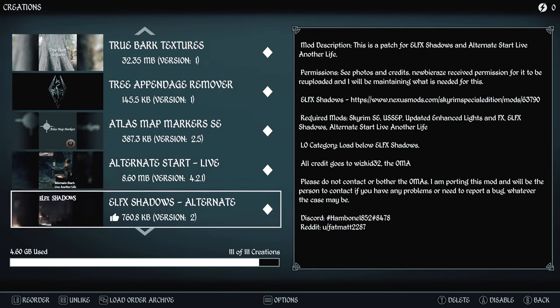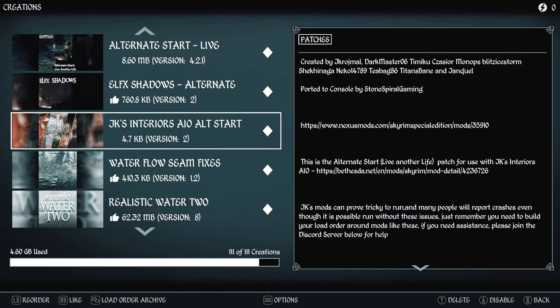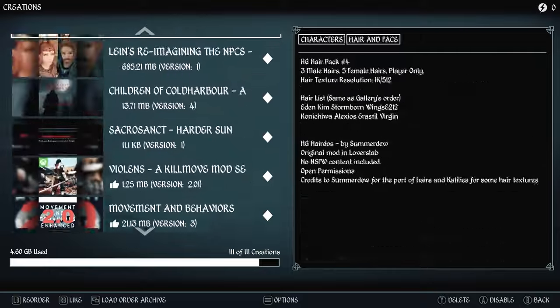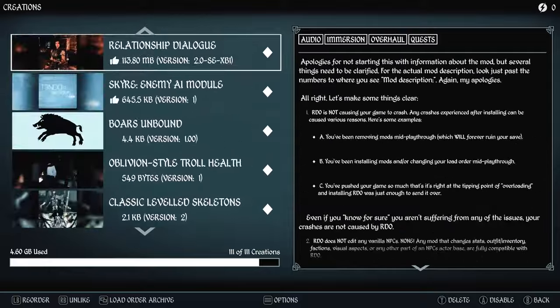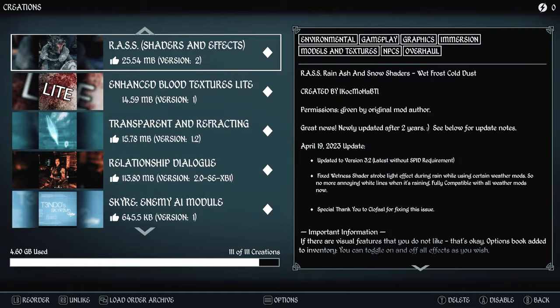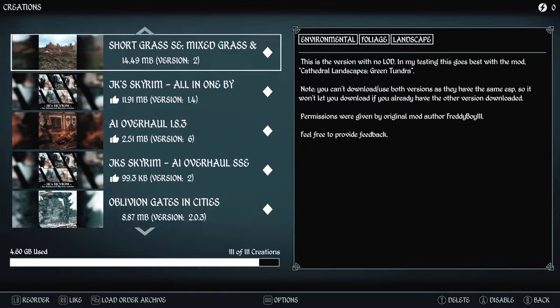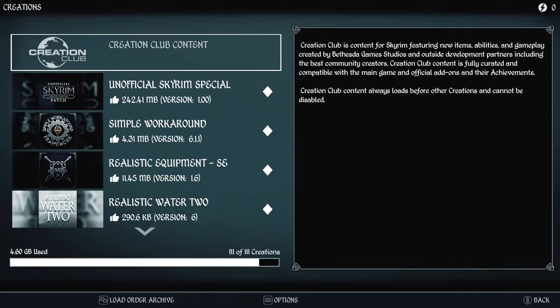We'll use Alternate Start: Live Another Life for our quick start, patched with JK's Interiors and our interior lighting, and Realistic Water because it's the best — and that'll be that. Definitely check out this load order. I'm looking for feedback in the comments, so if you give it a try let me know what you think. This is my attempt at bringing Oblivion to Skyrim for us on Xbox.